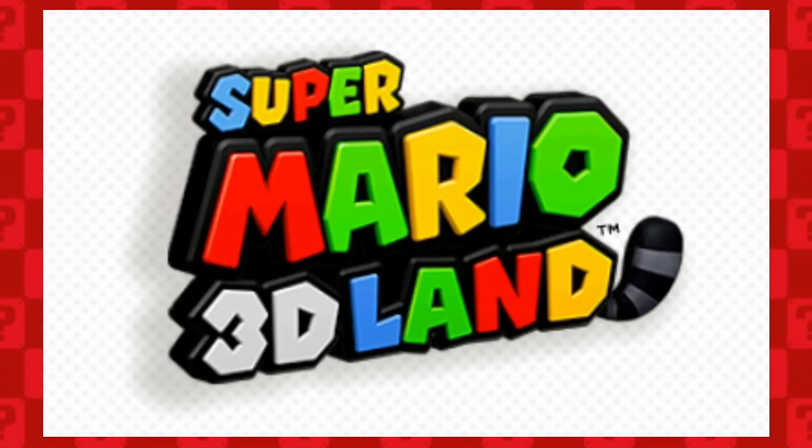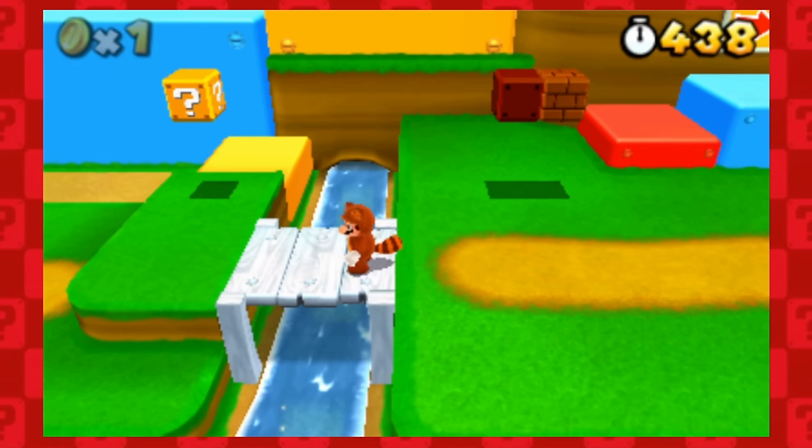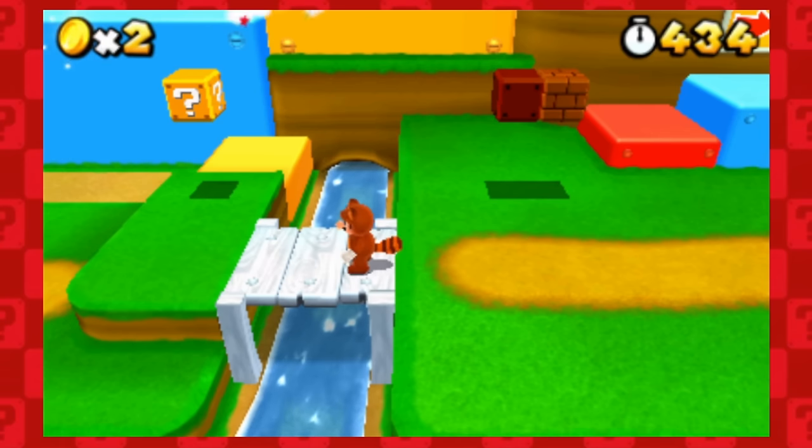Super Mario 3D Land. I'm gonna be original here. We can grab the Tanooki leaf at the start and swipe the red Cheep Cheep just as he jumps by.